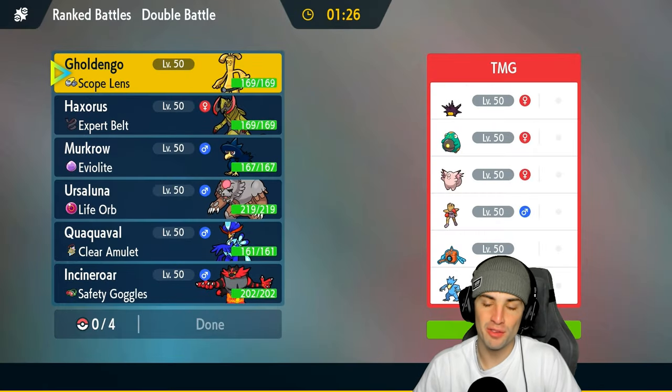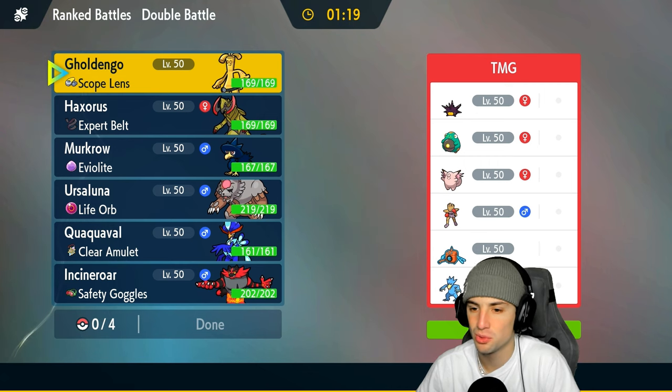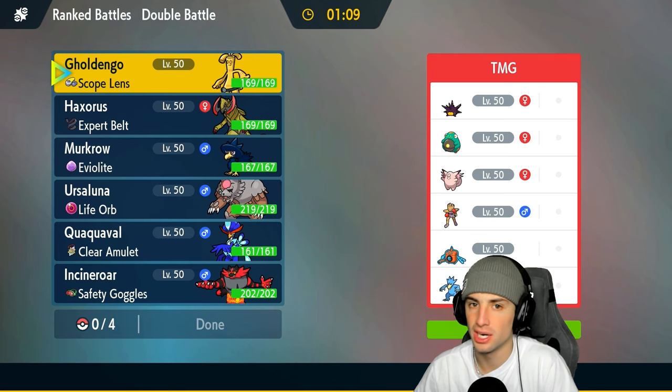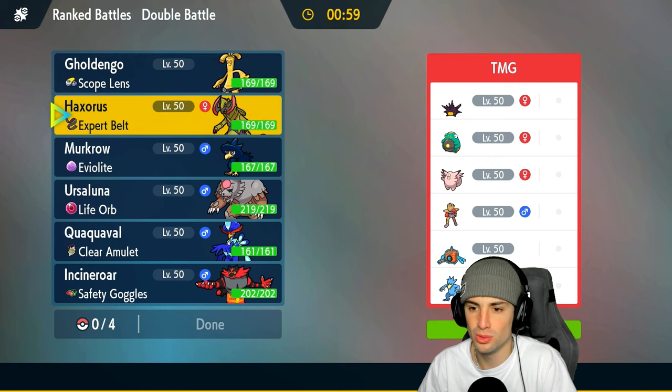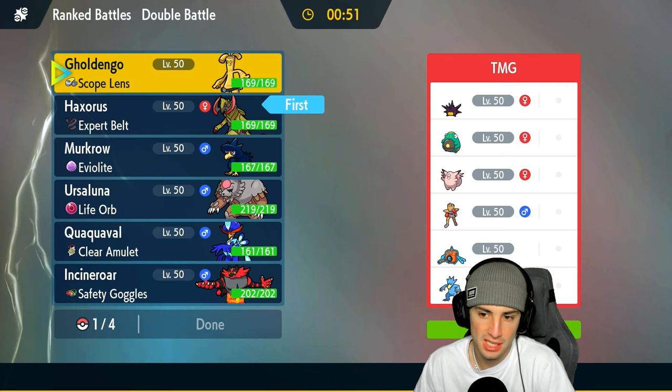Moving on to our first match, we're going up against a pretty dope Hitmonchan team with Rotom-Wash, Swift Swim Golduck, Belly Drum Bellibolt, Pin Urchin, and Clodsire. It's a really odd but cool team - they want to utilize the terrain with Bellibolt and get thriving with that. They don't have a rain setter unless Pin Urchin learns Rain Dance. Kind of a slower team, so going into Haxorus and Gholdengo could be the simple play.